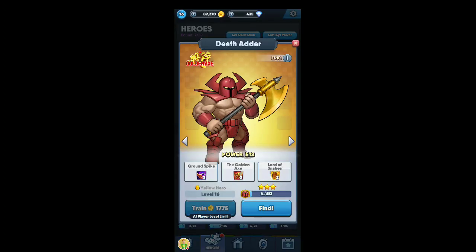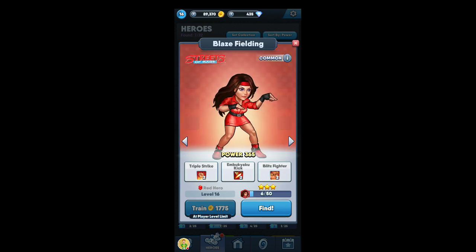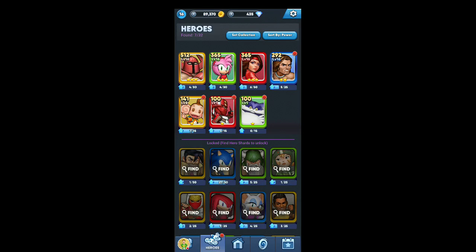Let's have a quick look at my team. I've got Golden Axe up to 16 now, all the skills almost maxed. Amy Rose is 16, skills are 2-1. Blaze Fielding, all the skills are 2 and her triple strikes are OP now. Then Axe Battler, which I'm gonna replace with Sonic when I unlock him.